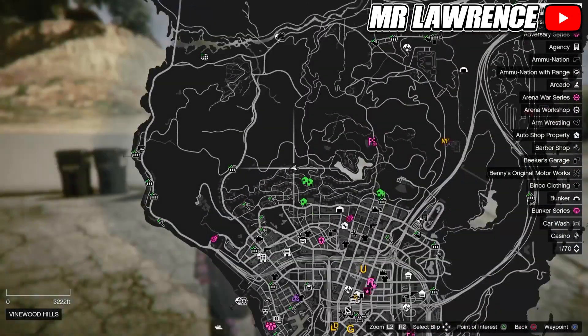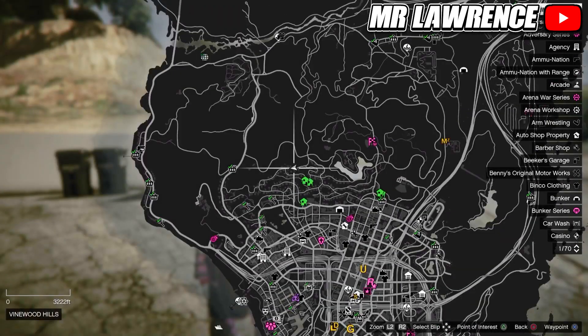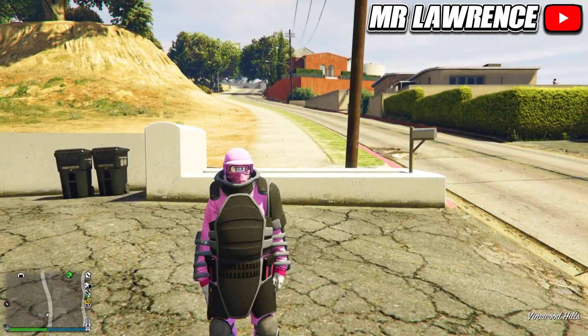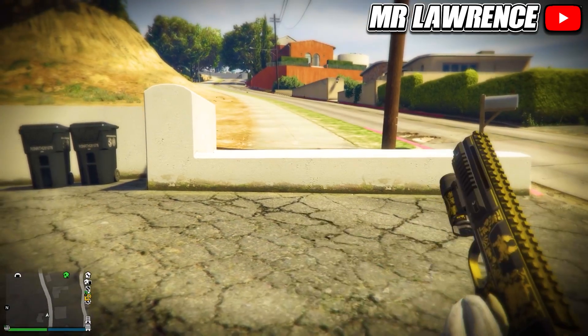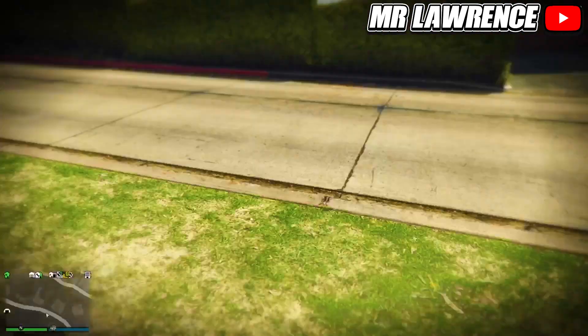This next glitch is a really easy and fun launch glitch. First, go to this exact location on the map. When you are at this house, grab any weapon — a pistol works best — then go into first person. From here you will need to hold X or A to sprint and then go over this wall. You should then bounce up in the air. If you hit it right you will go pretty high.